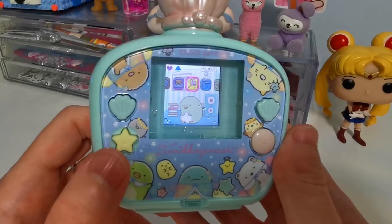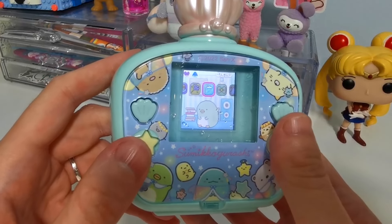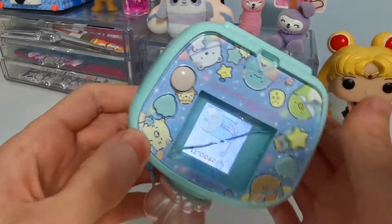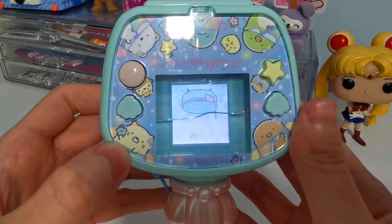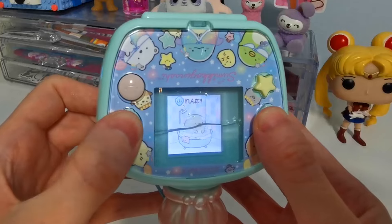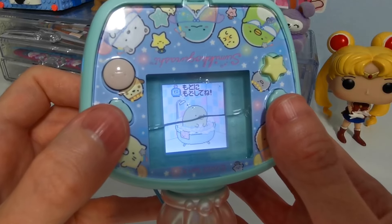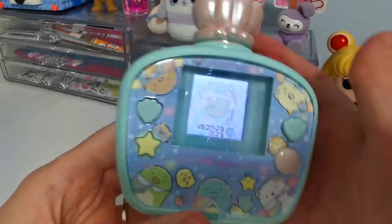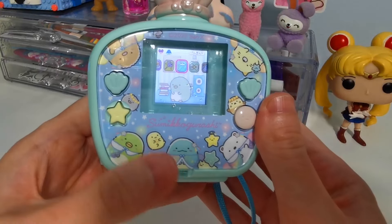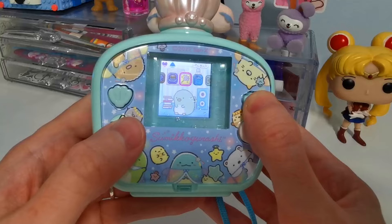You just have to ignore the water drops on the screen — the screen's a bit wet now. Next there's showering. Again it's telling us to turn the device upside down, it fills up with water, then it's telling us to press the shells to scrub him clean, and now it's saying to flip him back up and he is all clean.